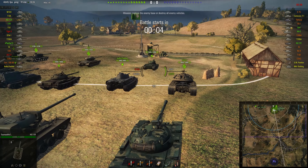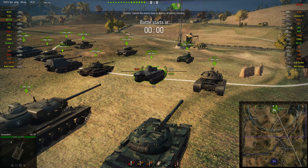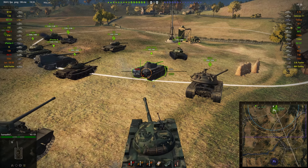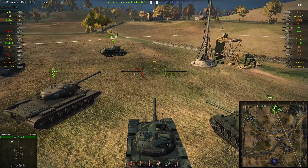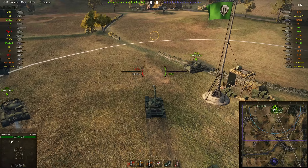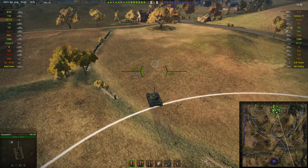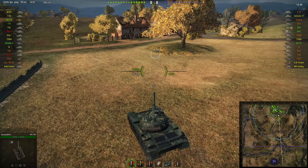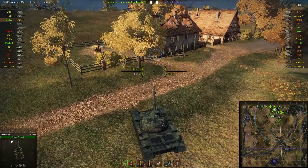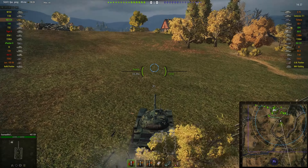Hello there ladies and gentlemen, Pricey here. I'm back with some more World of Tanks footage for you today. We are looking at Tumus WOT driving the WZ120, the tier 9 Chinese medium tank. This is a right little Bruce Lee of a tank — a tiny package with one hell of a punch. He's playing Redshire.